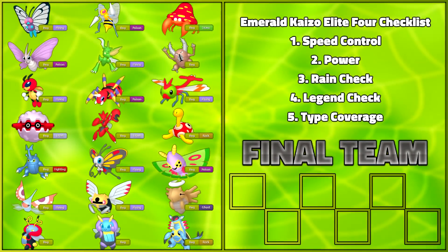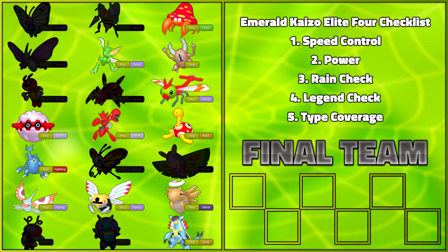As we all know, bug is one of the weakest typings both offensively and defensively, so we're not going to be able to mess around and pick trollmons today. Let's just remove every Pokemon who is irrelevant to even attempting to win a Kaizo game. Now that we've gotten that out of the way, there's still a few more to remove — not because they're straight garbage, but because they're simply unavailable in the game.